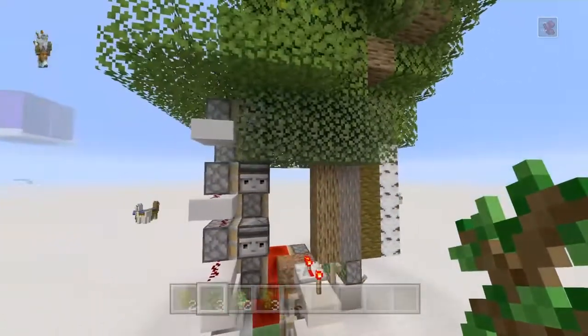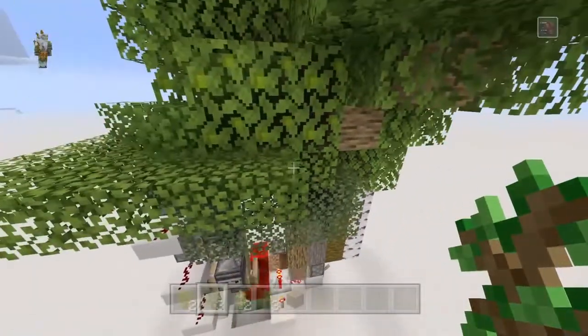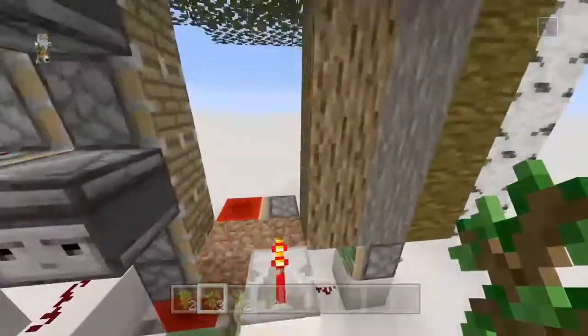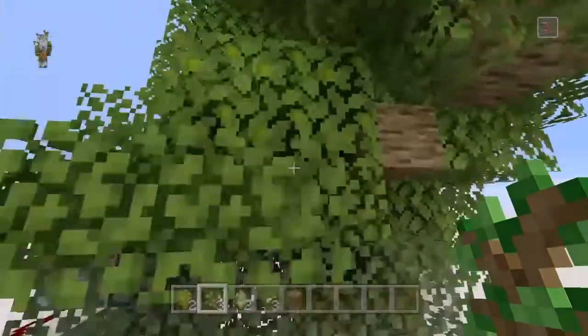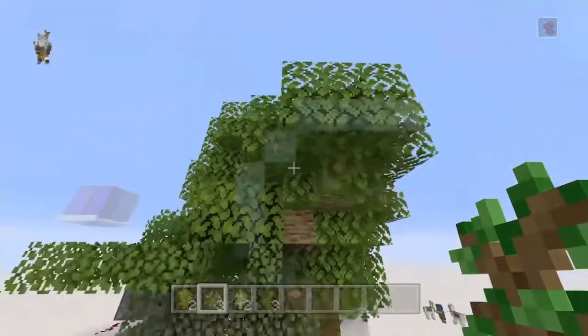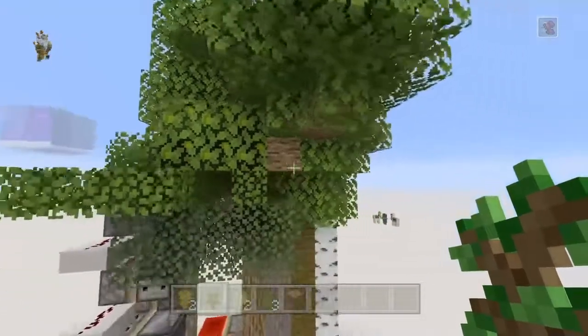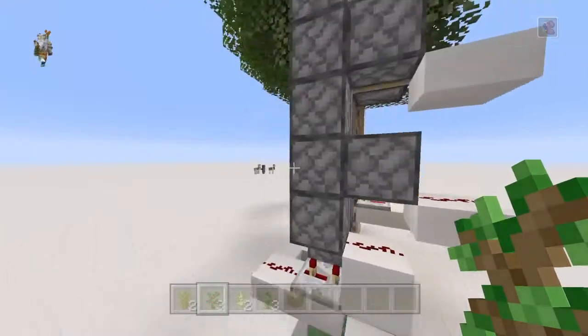If you don't want a big tree to grow, just place a glass block seven blocks from this dirt block — just put a glass block there and it will prevent the big tree from growing. That's pretty much it for today.